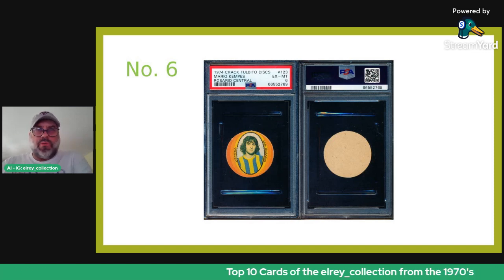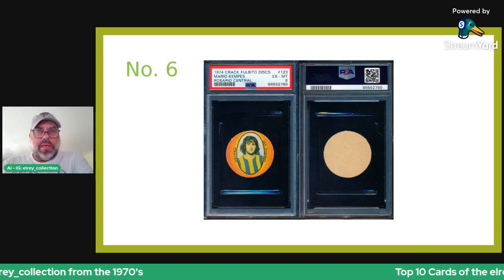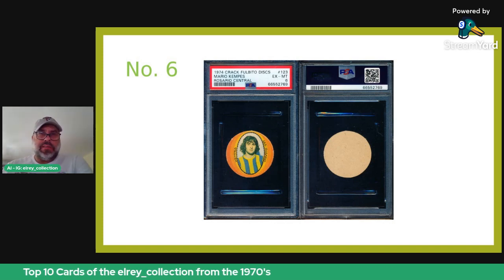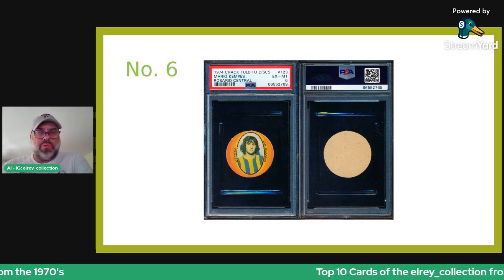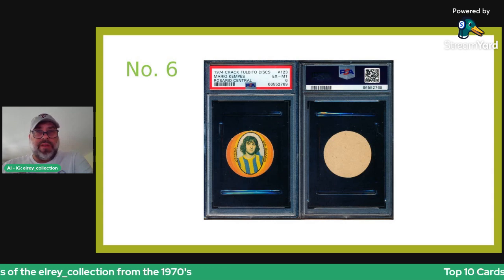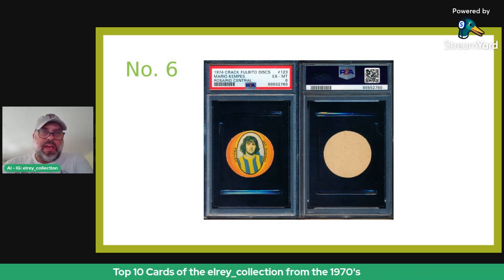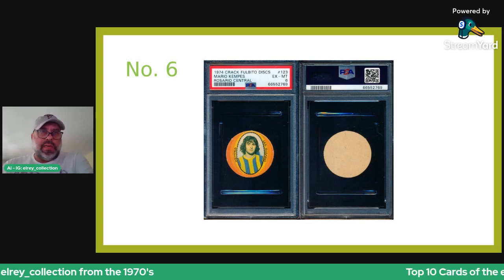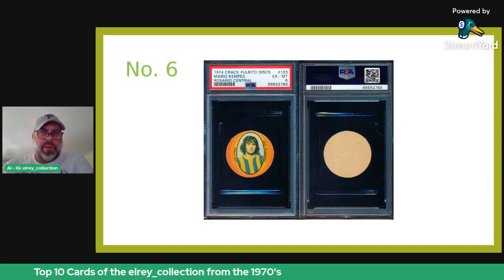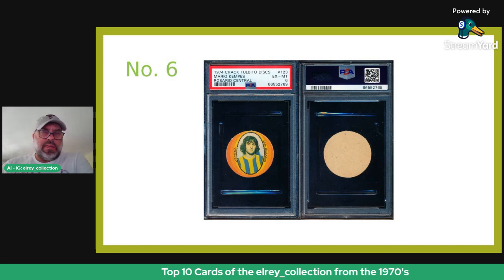Number six is the hero of the 1978 World Cup for Argentina — a pretty scarce Fulbito disc of Mario Kempes. He really ran the show for Argentina in 1978. You'll remember that Maradona was the last player cut from that squad and didn't make the team, so his first World Cup start wasn't until 1982, and of course he won in '86 and made the final in 1990. There's a lot of 'what could have been' — how good would Argentina have been in 1978 with a young Maradona? The reality is they didn't need him.